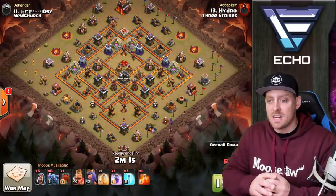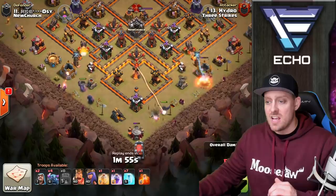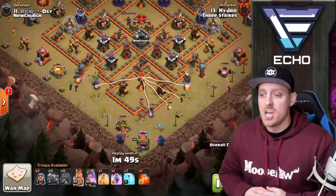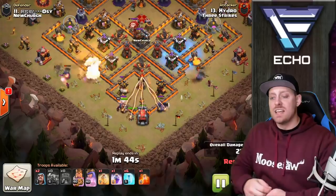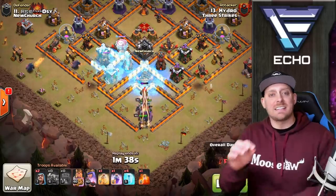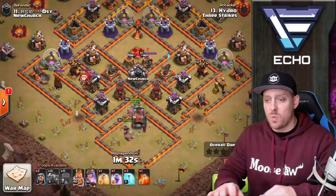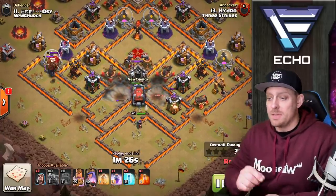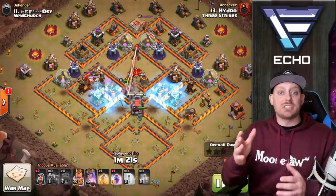Hydro from Three Strikes coming in on this base. The P.E.K.K.A. are coming in from the bottom, spread wide with Wizards behind, and the Wall Wrecker pushing straight into the core of the base, taking out defenses, walls, and whatever is in the way. The multi-target Inferno is doing a little bit of work but not taking too much health out of anything. The P.E.K.K.A. are leading the way, with the King in there as well. Looks like a Lava Hound and one Balloon came out of the Clan Castle. The Wrecker goes through and the P.E.K.K.A. are just going in as well, trashing what's in the center.